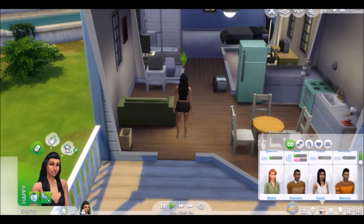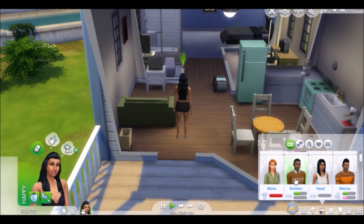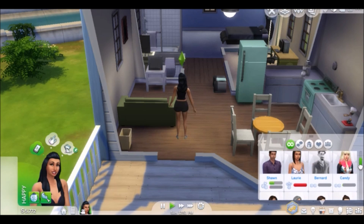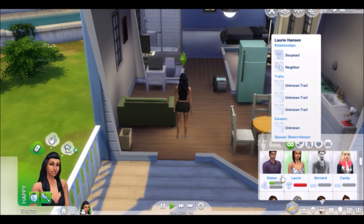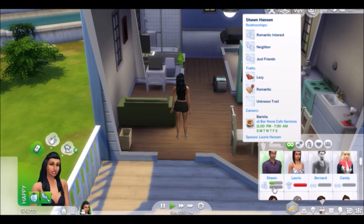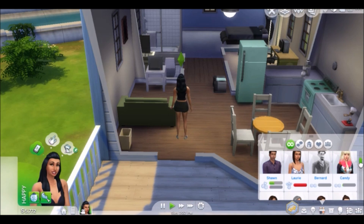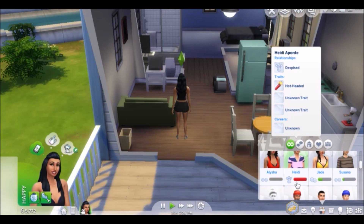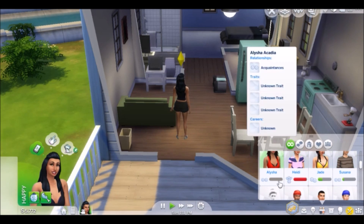We could invite Paolo over, or try to patch things up with Dominic even though he is married, or Marcus. We have a little bit of a romantic interest with Sean — I can tell because of this bar right here. This top bar is the friendship bar, and this one is for romance. If the bar is all red like this, that means they are despised or an enemy. If their bar is blank like this, that means they are just acquaintances — they haven't really interacted enough to be friends or best friends.